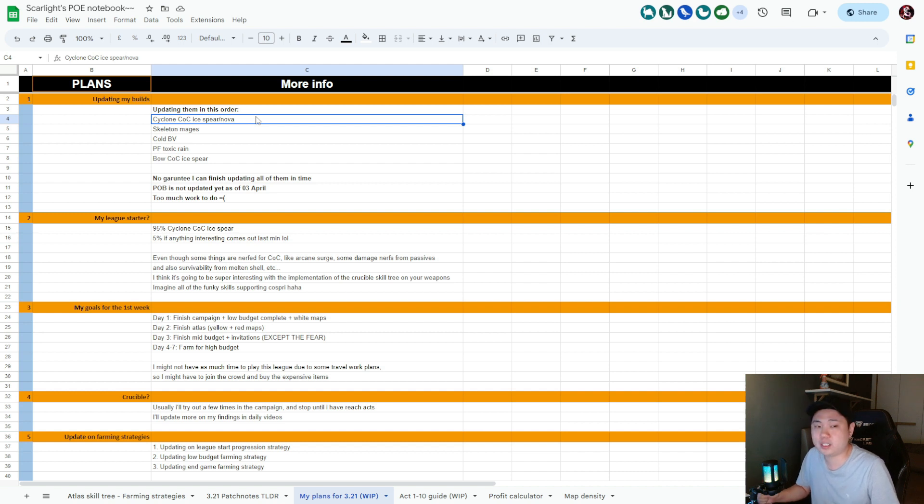First on the list is the Cyclone CoC Ice Spear Ice Nova — I will definitely update this. Second is Skeleton Majors. I'm putting this at number two because I have many players on my Discord requesting a minion build.